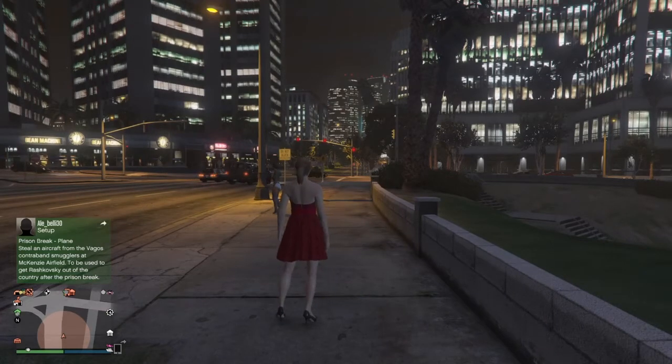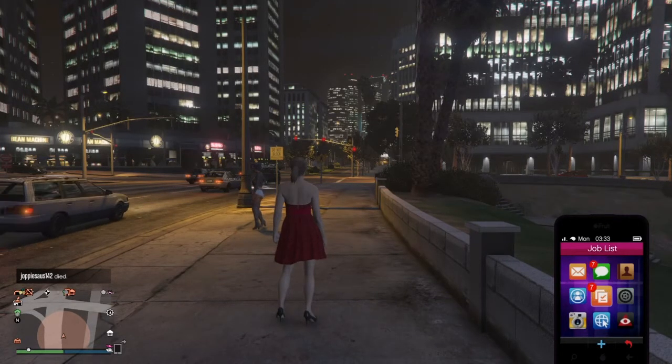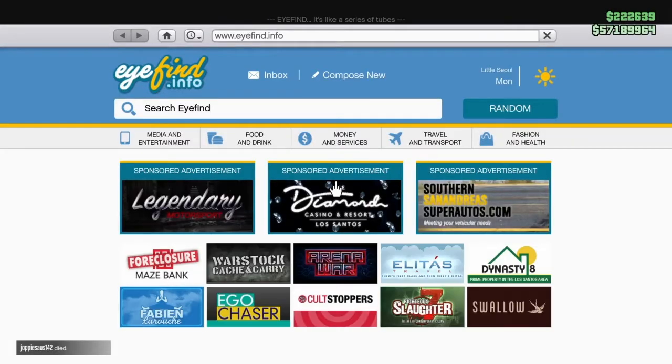Basically, what you want to do is you want to bring up the phone, and then you want to go over to the internet and then click on it. You don't want to click on anything else — that would be dangerous. You click on the internet, and then you don't really want to be clicking any of this stuff here — click on travel and transport — do not click on money and services, do not click on food, do not click on any of those. You actually want to be clicking on compose new.